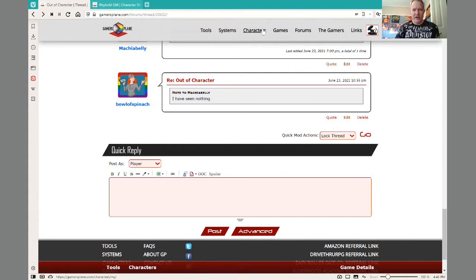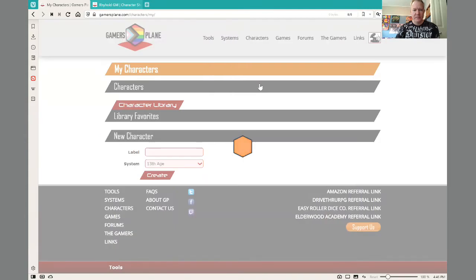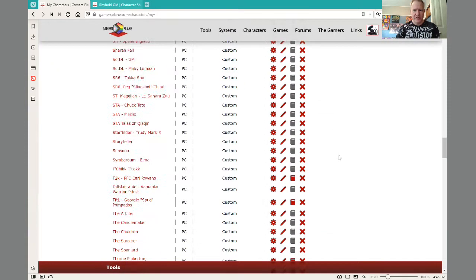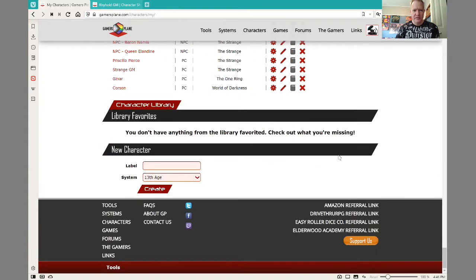So first of all, how do you create a character? Go up to characters in the top, and you can go to all characters, then scroll to the bottom — which is probably nothing for you and a very long time for me. I have something like 300 characters in here. Don't be me.